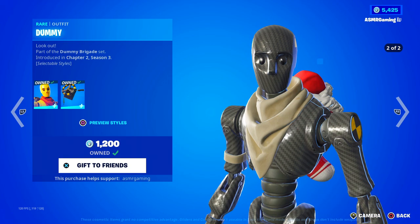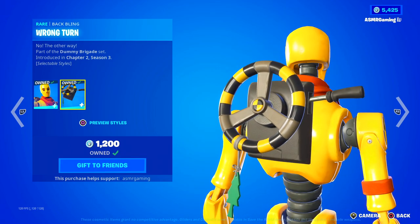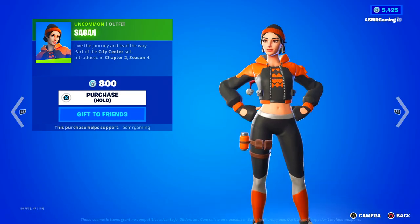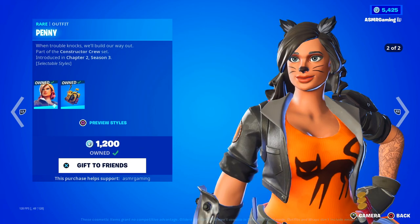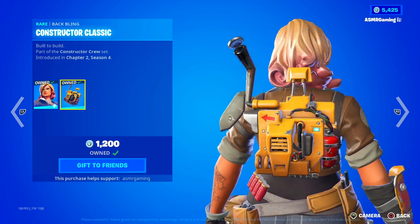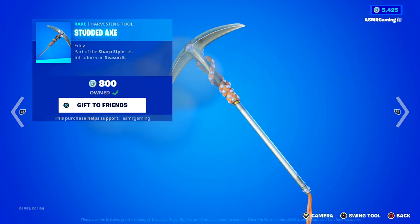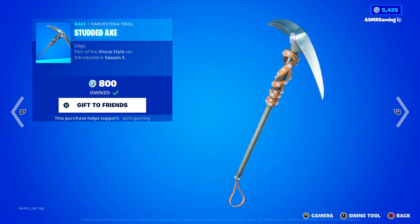Dummy is over here — two different styles. They should give Dummy a Christmas style, that would be great. Got the Wrong Turn back bling and the Noggin harvesting tool — 'Get your head in the game.' And the Crash Test wrap. Over here we have Sagan — 'Live the journey and lead the way.' We got Penny — 'When trouble knocks we'll build our way out.' She has two different styles, and the Constructor Classic back bling, which reminds me of old Save the World Fortnite. Over here we got the Studded Axe — edgy. It's got a nice sound to it. Simple but elegant harvesting tool — definitely recommend this one, it's one of my favorites.